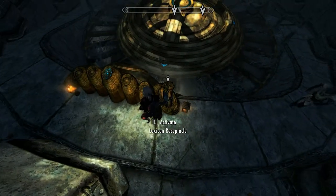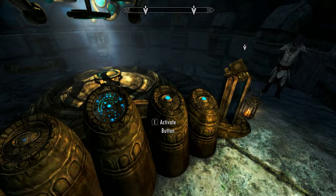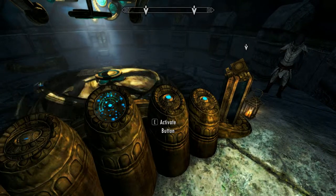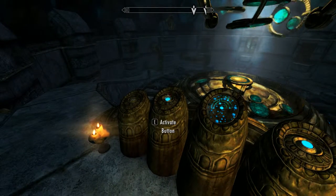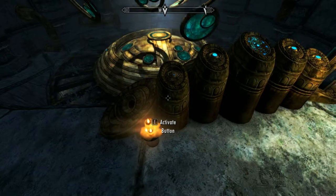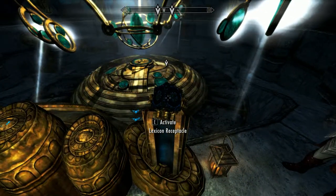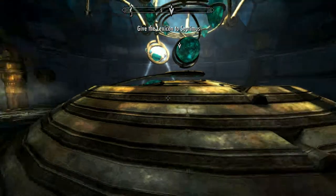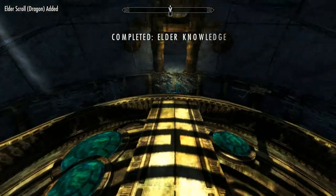I'll show you how to work the puzzle. Pop the box in here. Now go to the fourth button, press it four times. And four - that makes the second button light up, so press that twice. And that should make the first button light up, press that once. And job done. Don't forget to take the cube as well. And there we have it - the Elder Scroll. That's it, completed Elder Knowledge.